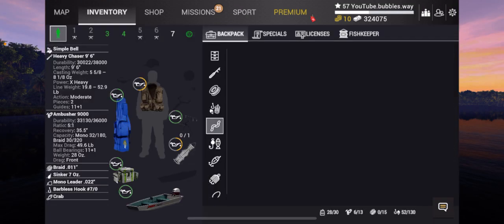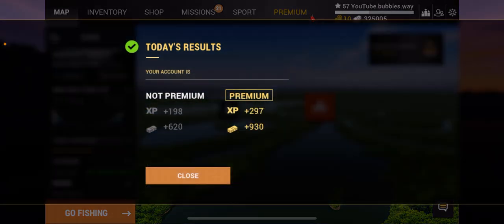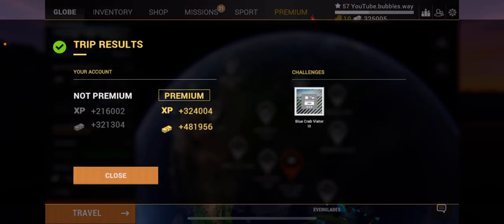If we go into inventory and check my character, you can see my net has taken quite a bit of damage and so has my shirt. I'm not going to risk any more — we're going to back out of there, because if that net breaks it's going to be insanely expensive. I get carried away catching fish after fish and sometimes forget to check my net's condition. So there you go — I earned nearly half a million cash out of 30 days. I did say about half a million — not a bad guess.